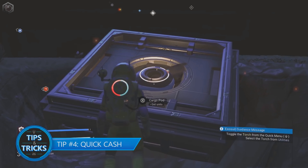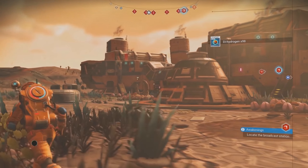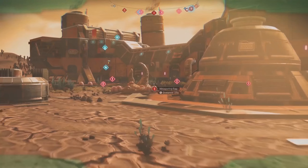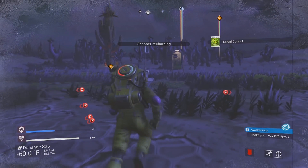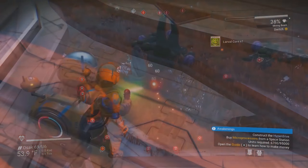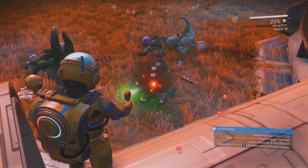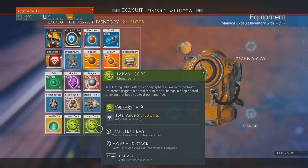Tip number four: quick cash. There are plenty of ways to make quick money, but one of our favorite ways early on is to find one of those creepy egg-covered broadcast stations. Bust open some eggs and grab the contents quickly, because they'll disappear in a few seconds and you've just awoken a swarm of nasty aliens. All you need to do to get away is jetpack up on top of the station — the swarm can't get you from there, and you can wait till it subsides to grab more eggs or kill the swarm off from above. Each egg is worth a small fortune, so farm them whenever you can.